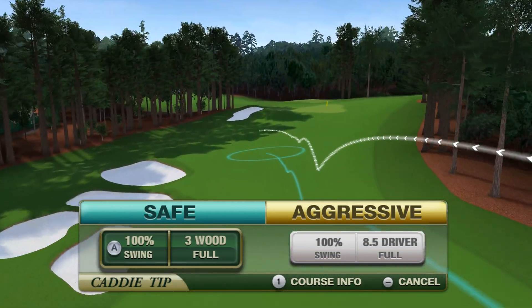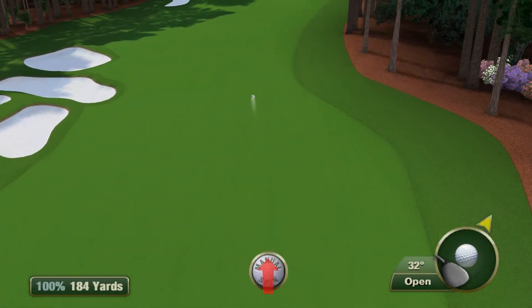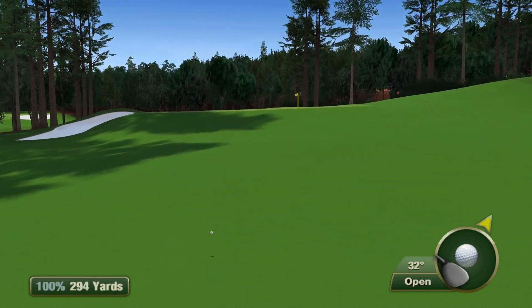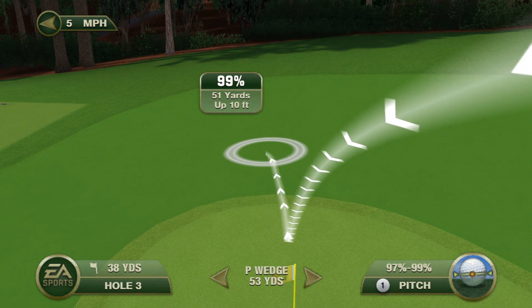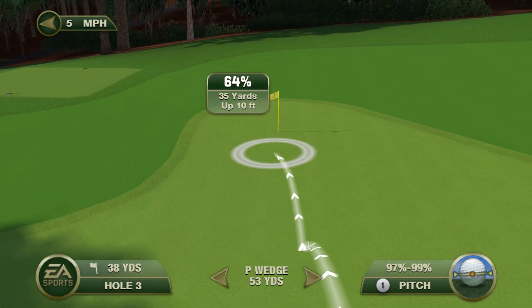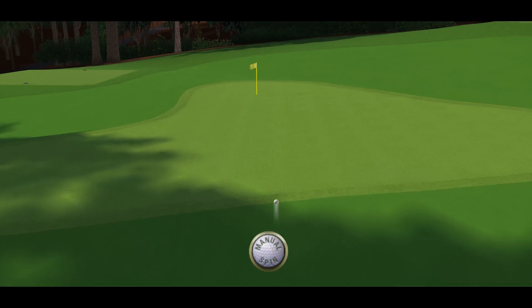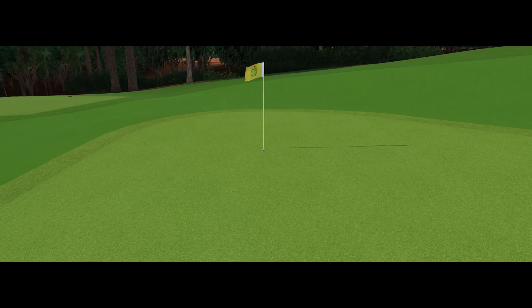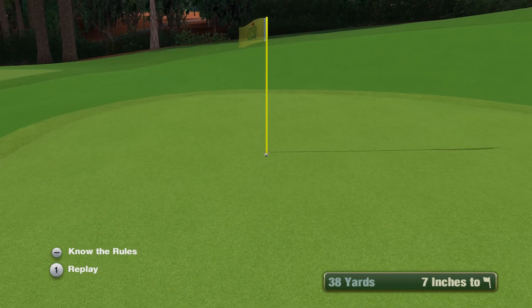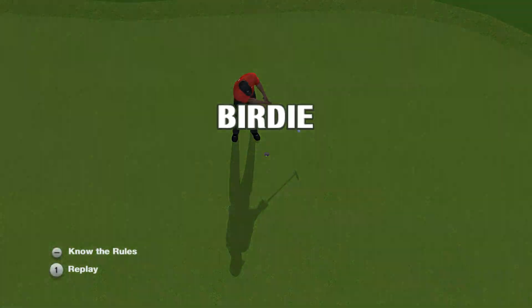All right, let's see what we got. Good smooth backswing, nice change of direction, and a straight tee shot. And it sets up his second shot beautifully. This one's been hit directly at the flagstick. Tiger with a birdie chance. And that one drops for a birdie.